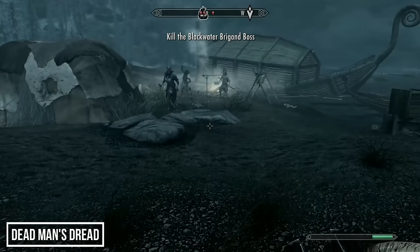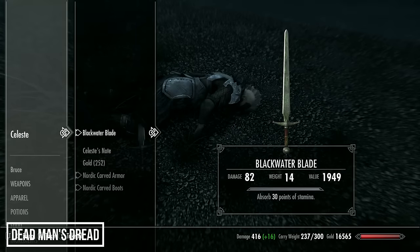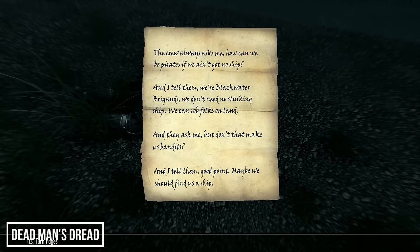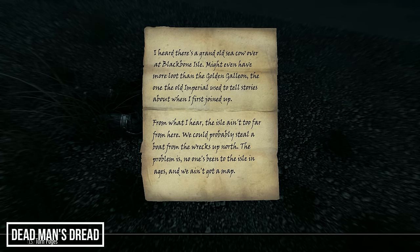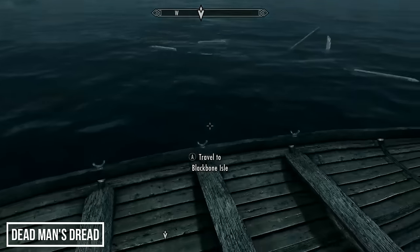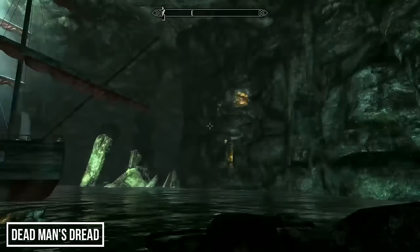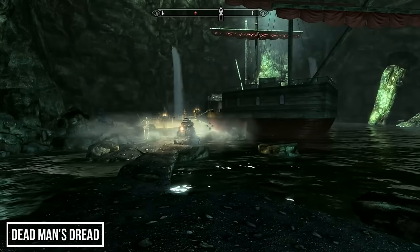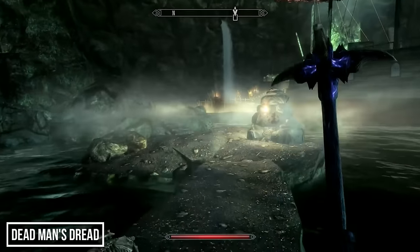Follow the map to the location — you'll encounter some bandits led by Celeste, who you'll have to defeat. On her you'll find a unique sword, the Blackwater Blade. Her note is great: 'The crew always ask me how can we be pirates if we ain't got no ship, and I tell them we're Blackwater Brigands, we don't need no stinking ship — we can rob folks on land. And they ask me, but don't that make us bandits? Good point, maybe we should find a ship.' After finishing the note, climb the ship and travel to Black Bone Isle, where you find Dead Man's Dread — one of the most visually impressive locations on this list. It's a pirate ship, and it's swarming with skeletons.